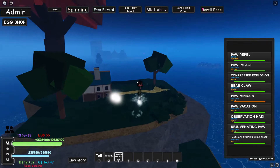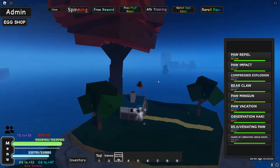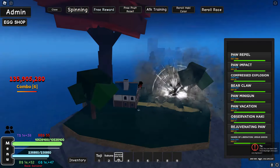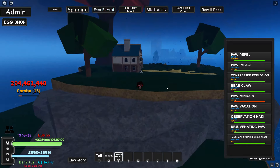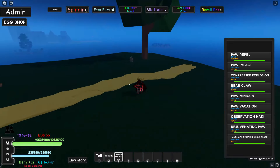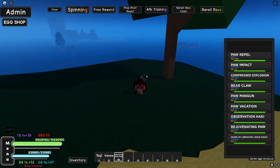Paw Minigun - let me do that in the air and see how much damage that does. You can just fly in the air and launch this down - okay, I mess with that. And then Paw Vacation - wait, that's they're trolling with that name.